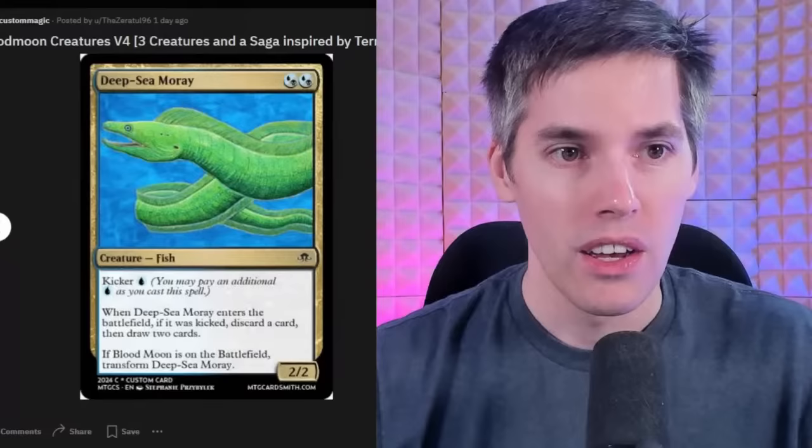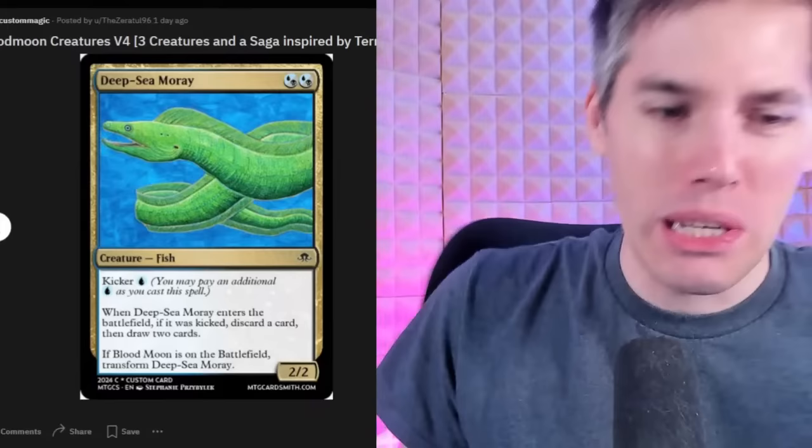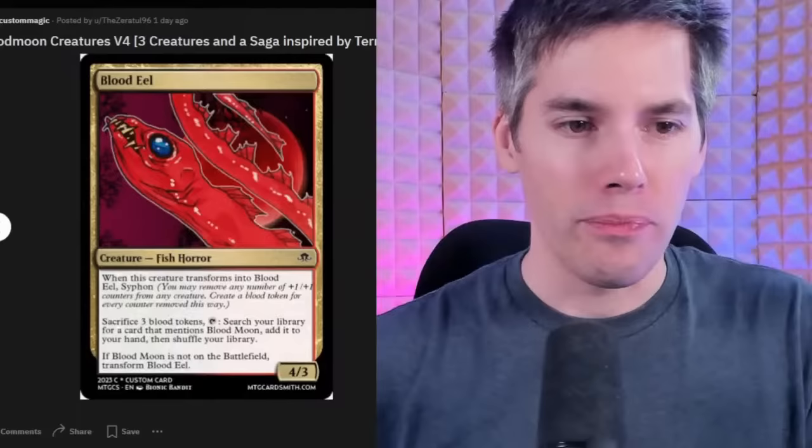We got the Deep Sea Moray — double Dimir for a 2/2 fish with a kicker of blue. When it enters the battlefield, if it was kicked, discard a card then draw two cards. If Blood Moon is on the battlefield, transform Deep Sea Moray. Did you play Magic once, get screwed by Blood Moon, and say 'I'm building anti-Blood Moon cards'?